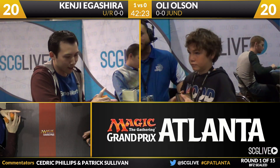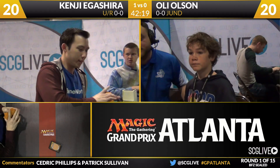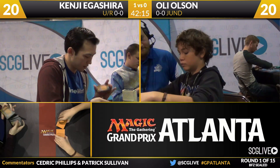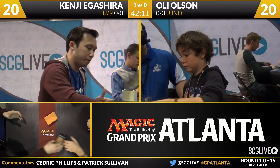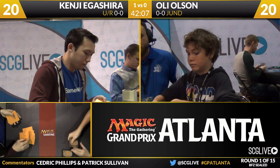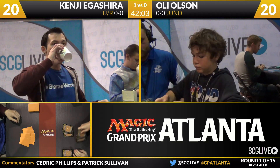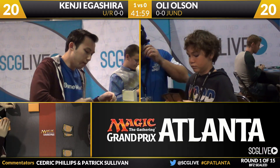We've got Numat the Nummy in the feature match area — that's Kenji Igoshiro. Some of the players in the feature match area with no buys this weekend include Michael Jacob, who does have a Pro Tour top eight to his name. We talked a lot during the pregame about what the land count is like in this format. Igoshiro here on 18 lands — ten islands, six mountains — so definitely biased towards blue, with an Evolving Wilds and a Looming Spire.